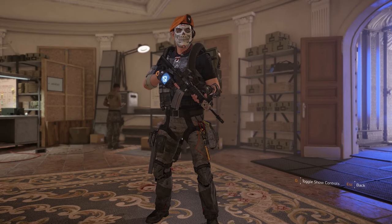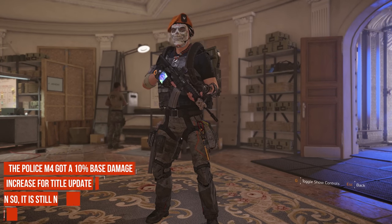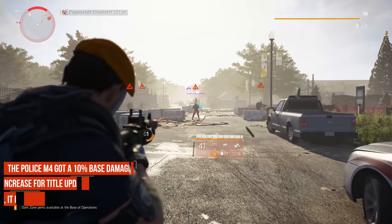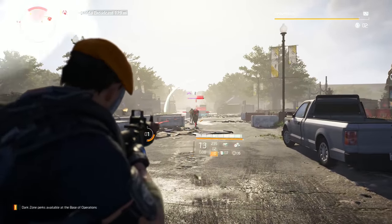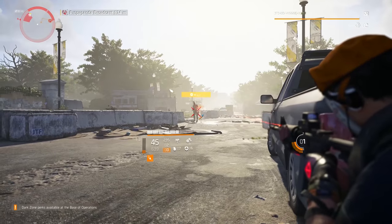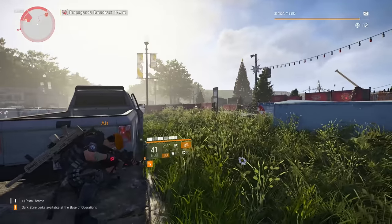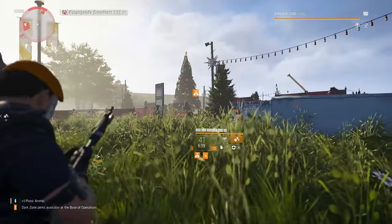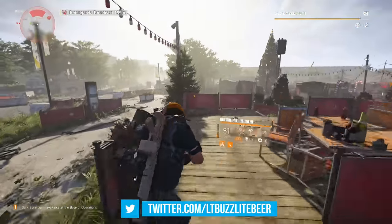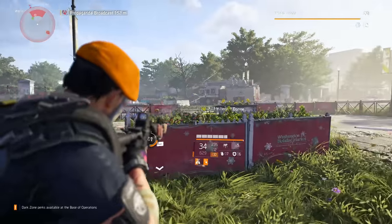The Police M4, not to be confused with its semi-auto cousin the Lightweight M4, makes a huge jump from 11th in TU5 to 7th place in TU6, thanks to a 10% base weapon damage increase. Weapon characteristics include a high rate of fire at 850 RPM, 2.1 second reload times, and a 30-round base starting magazine. All the weapons from here to the top are actually tightly packed in terms of DPS, so the Police M4 could be a strong option.